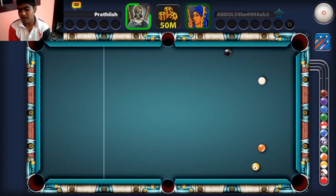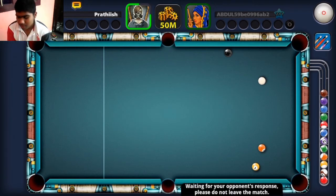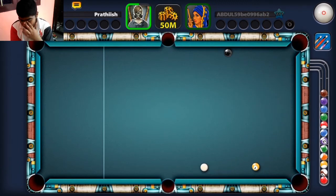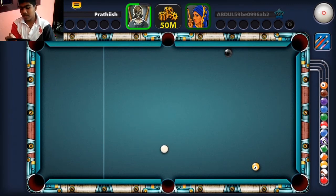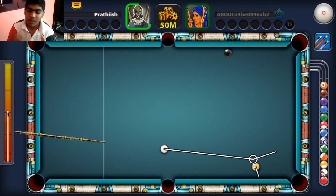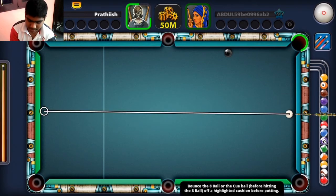Now we're gonna put in the orange ball, then the yellow ball. After we finish the yellow in the top right pocket with a bank shot, we're gonna put in the black in the top right pocket with a three-cushion shot. We're gonna try that shot — hope it goes in.